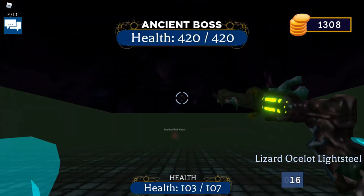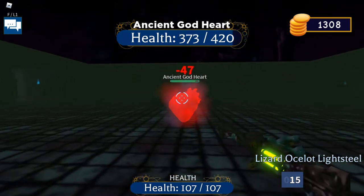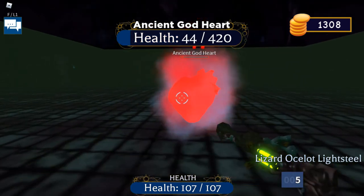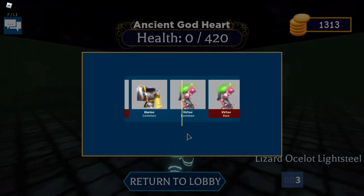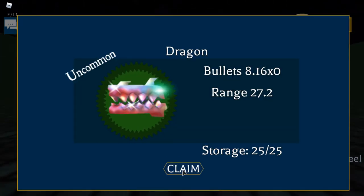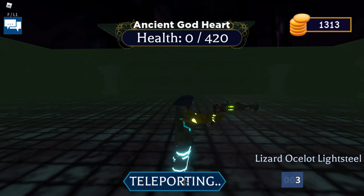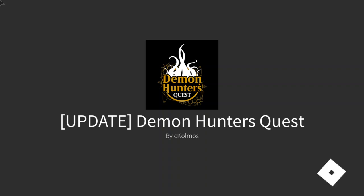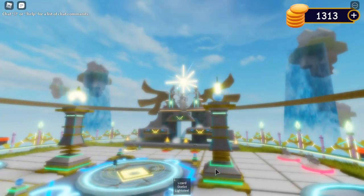Once you're at the boss, there'll be a different boss for each dungeon. This one I think is the easiest one. You can claim your reward — I just got a new item — then return back to the lobby and keep doing more quests. Get your friends to help you if they want the More Demon as well, because this game is really much easier with friends.